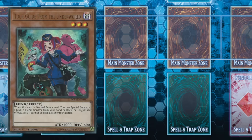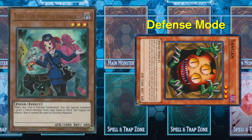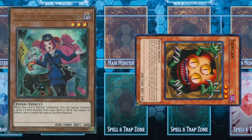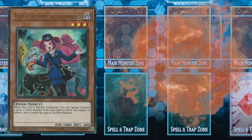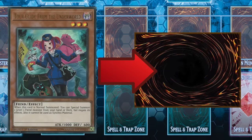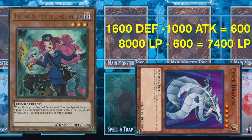If my attack position monster attacks my opponent's face down defense position monster, since that monster is in defense mode, the monster's defense value will be applied instead of their attack value. The monster will be flipped face up and then damage is calculated. If my monster has a higher attack than my opponent's monster's defense, their monster is destroyed but they don't take any damage because the monster was in defense position. However, if their monster's defense is higher than my monster's attack, I take the damage of the difference, but my monster will not be destroyed since their monster was in defense position.